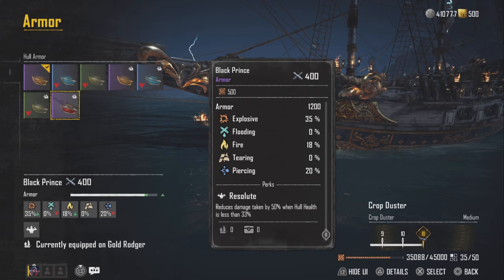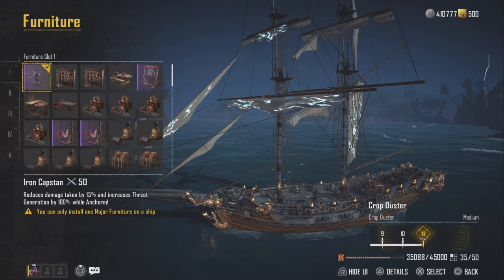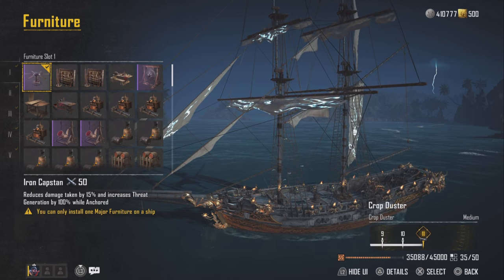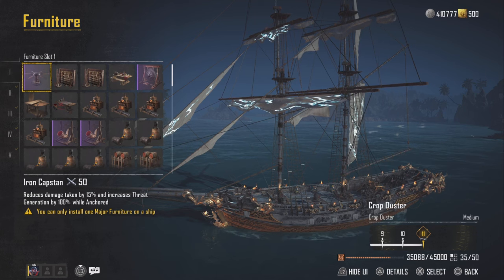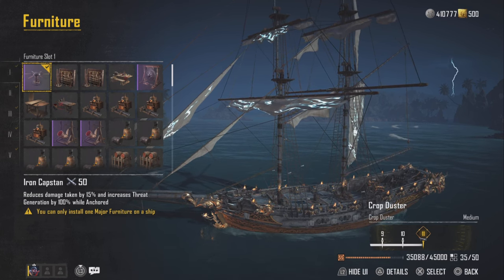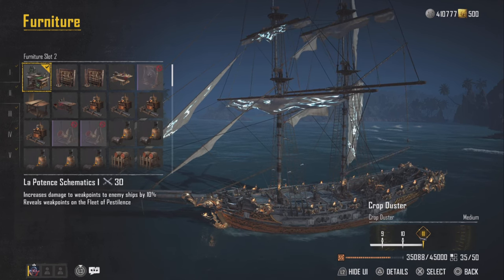For our armor, we're rolling with the Black Prince because we get a nice buff effect if our health falls below that 30% threshold. For furniture, the Iron Capstan is amazing — I'll take that 15% extra damage reduction any day of the week. The Megaphone is cool too for extra DPS, but you just feel a little more tanky and less squishy with the Iron Capstan on this ship.